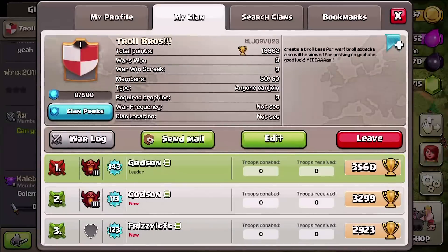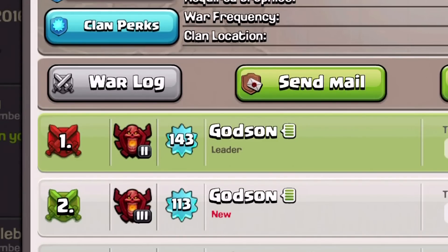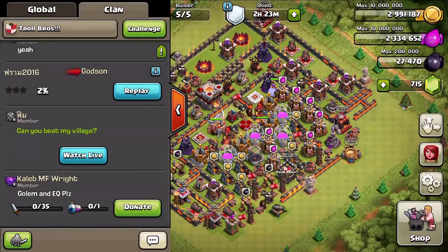What's up guys, it's Godson, welcome back. We're playing Clash of Clans and I see another Godson in my clan. This is actually my troll bros clan and we're gonna do a clan war, but what the heck, how'd another Godson get in here?